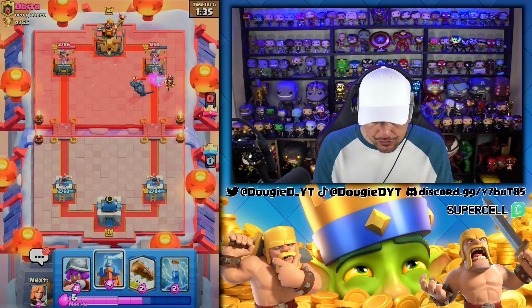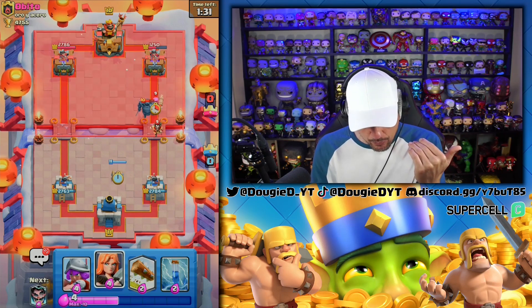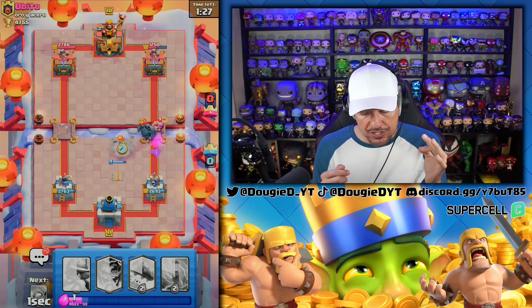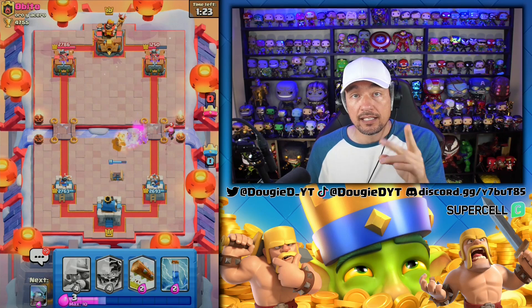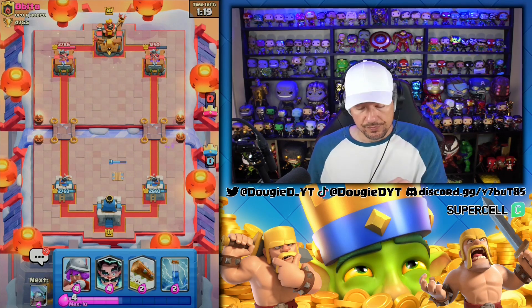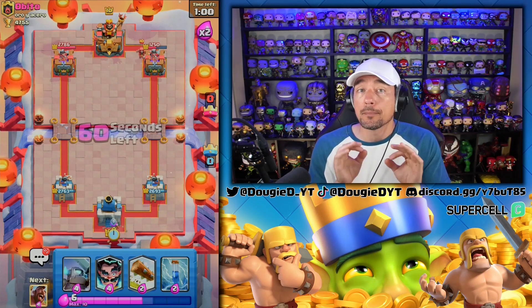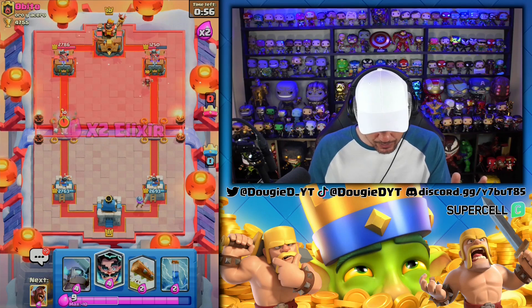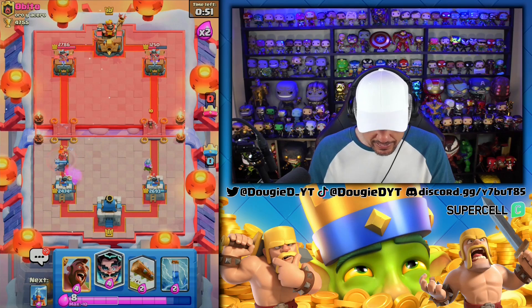He had to use an E-Wizard. We need to pull the Pekka and just guard the Tesla from the Firecracker. Notice the Valkyrie-Tesla defense — he got no damage there. He goes Wizard in the back — perfect. So we're going to set up a Musketeer. In any Hog Cycle deck, you want to protect your Musketeer. He messed that up because he tried to run the Hog Rider behind the Valkyrie, so we're going to be okay here.